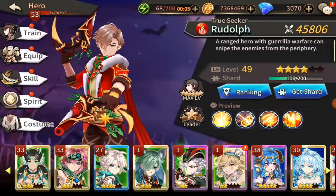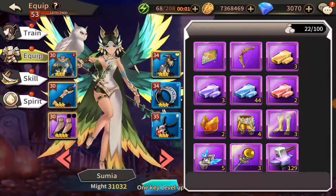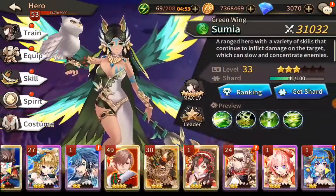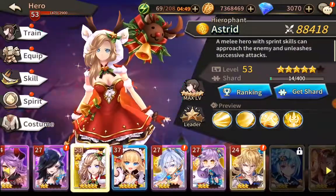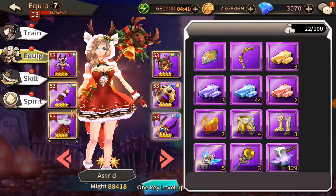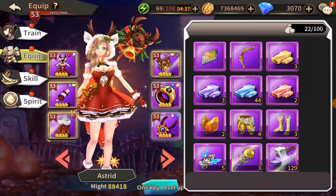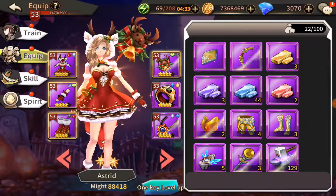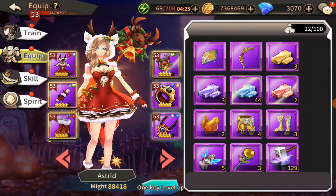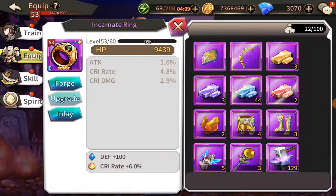So for example, this week is Wind Boss, meaning I should be running a fire character. Astrid has some level 53 equipment, and if I wanted to play Rudolph, there is no way I am allowed to unequip Astrid's ring or her necklace so that they would be available to equip on Rudolph. This is a big difference between Dawnbreak 1 and Dawnbreak 2 — in DB1 you can freely swap equipment between characters, but in DB2 you're stuck.